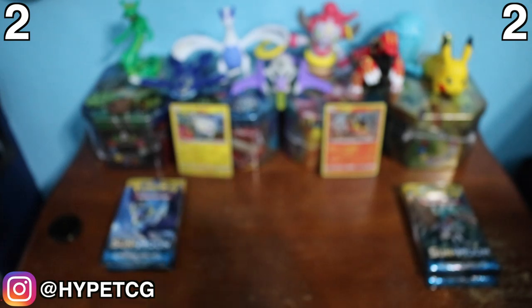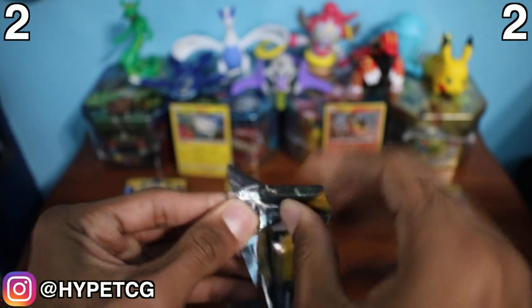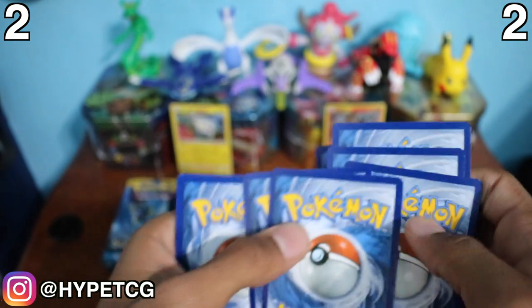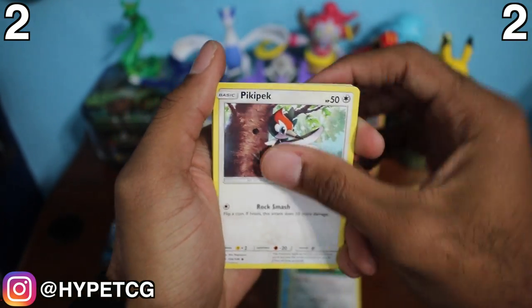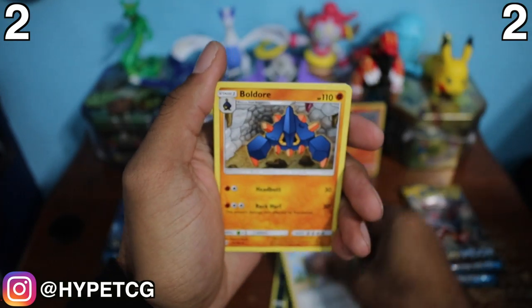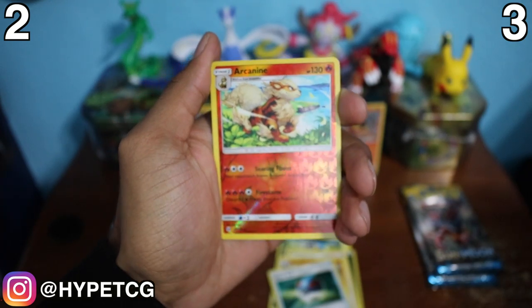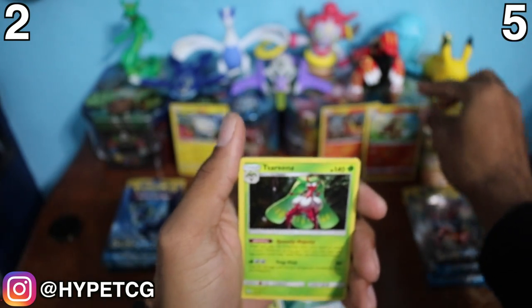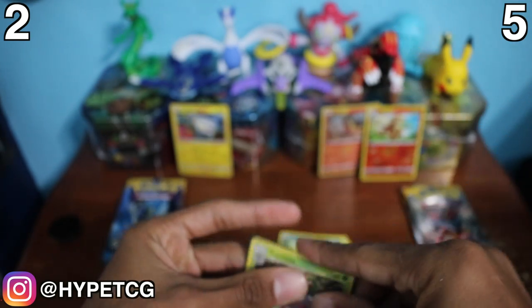Starting with Team Litten, we're opening the Decidueye pack. We have a Psyduck, an Eevee, Pikachu, Alolan Meowth, a Sandile, Darkness Energy, a Lily, a Boldore, a Great Ball, a reverse holo Arcanine - that's a rare, one point for Team Litten - and a holographic Serena, that's two more points for Team Litten. Litten is starting strong!